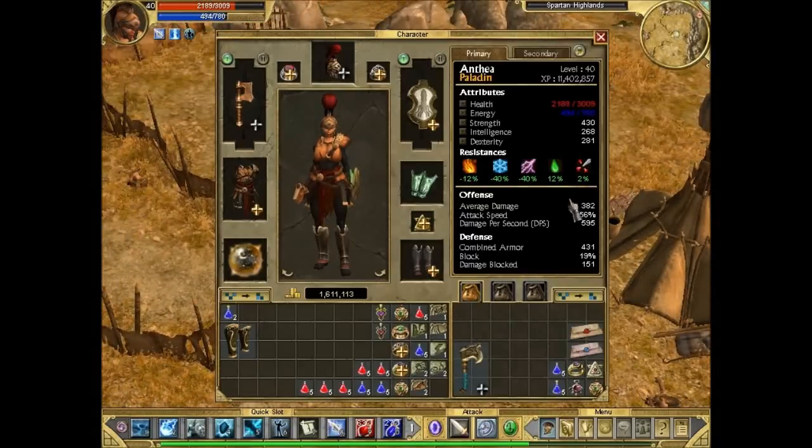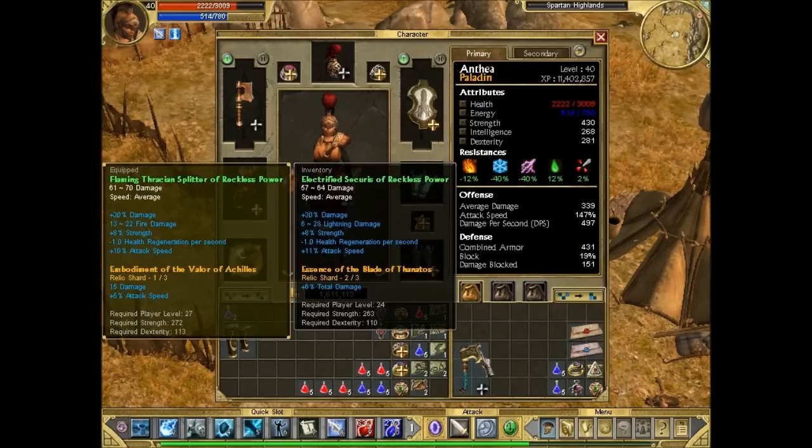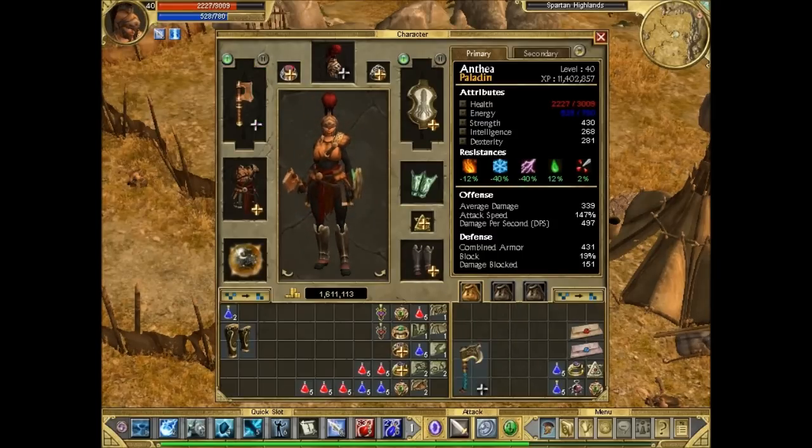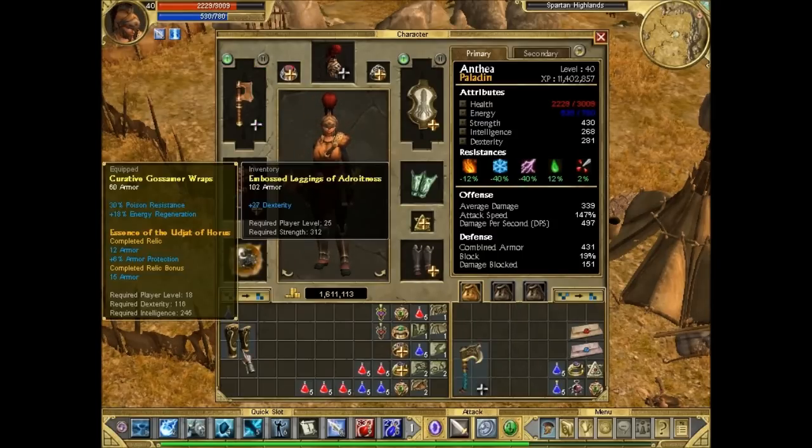That gave us about 100 bonus to DPS - that's a nice buff to have. As we were comparing, if you notice, this gives about 30 extra damage. And once we find more pieces of the Veil of Achilles, we can add more.